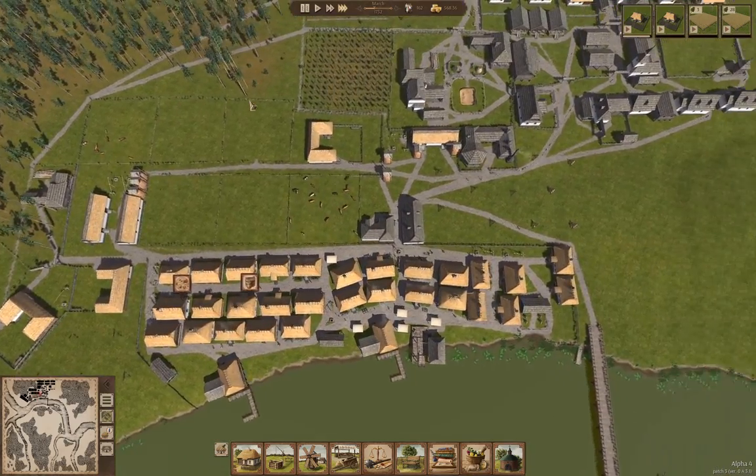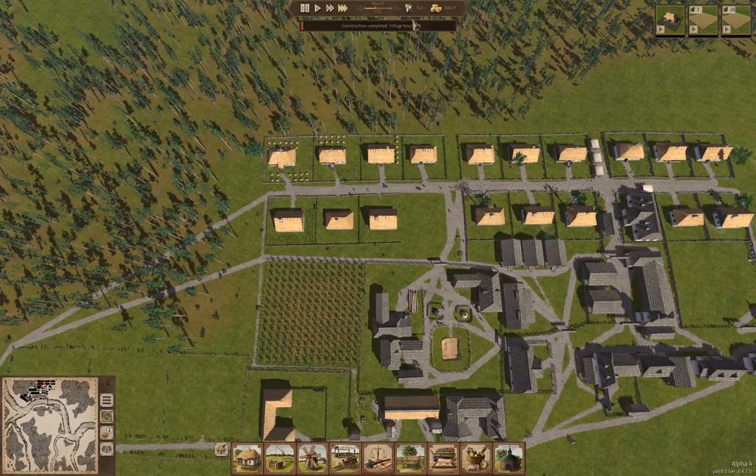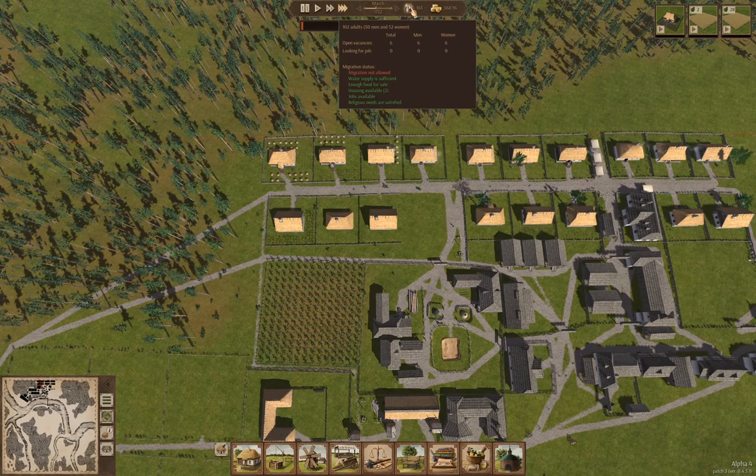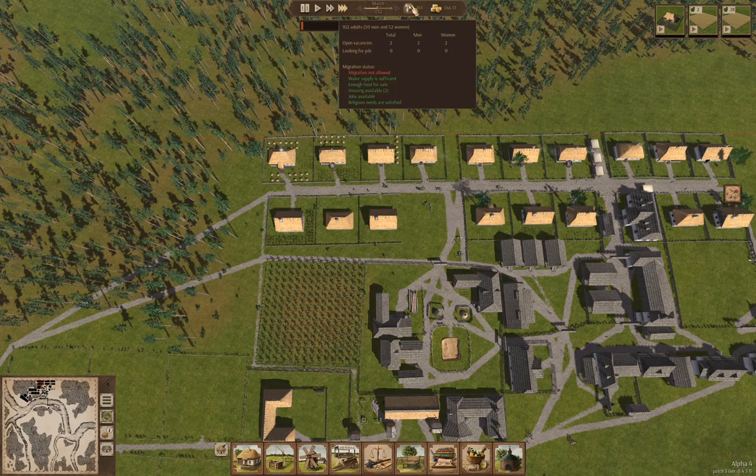Now we've got a house coming up. We are not allowing migration at the moment — I turned that off. We have two houses available.